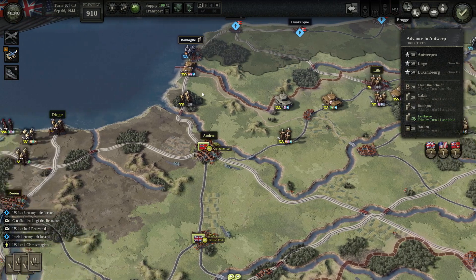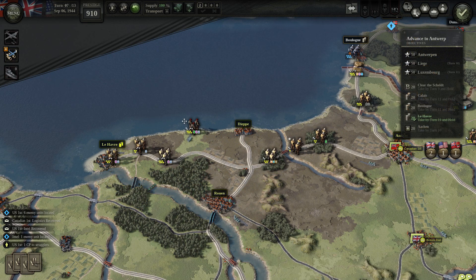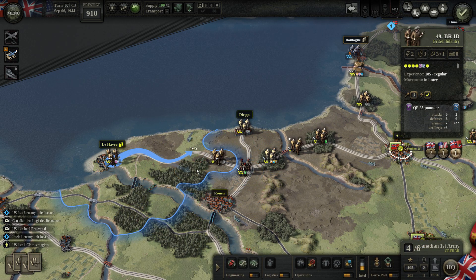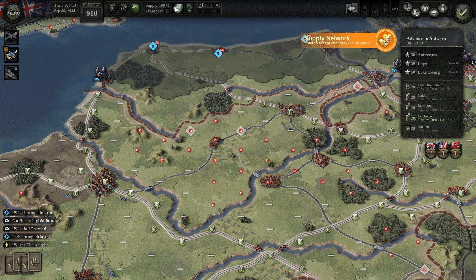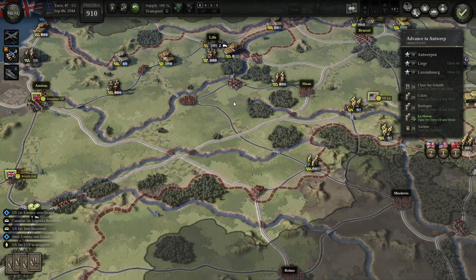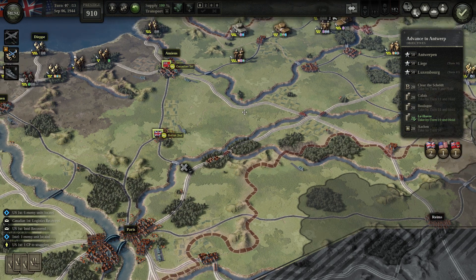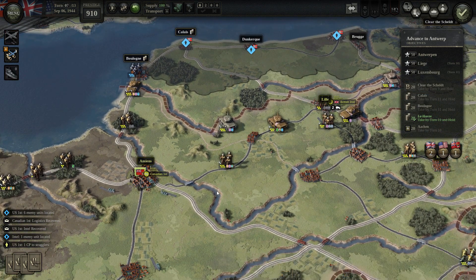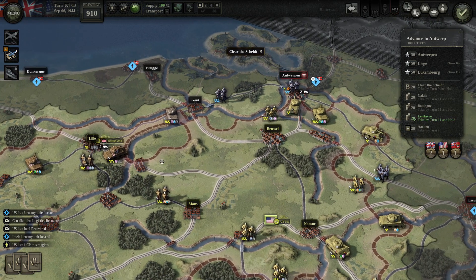We can definitely improve British supply now. Canadians need to move forward. Let's check supply — here it's not ideal yet so we'll place trucks in Lille. That will definitely improve the situation. We'll also remove trucks from the rear. British Second HQ will go to Lille, and Canadian HQ can stay where it is.